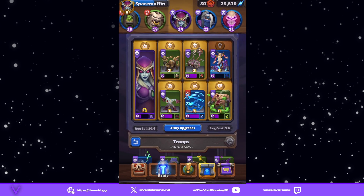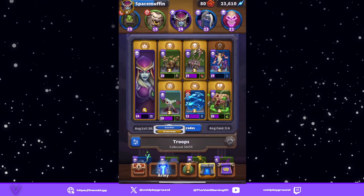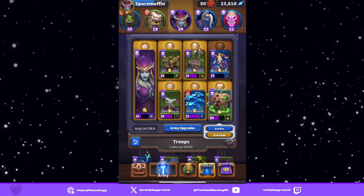Build number two is Sylvanas, and this can also kind of work as a PvP build. Sylvanas with Black Arrow. We have Skeletons with Cackle, our Ghoul with Taste for Blood, and Chain Lightning with Reverberation. We have our Abomination with Noxious Presence.